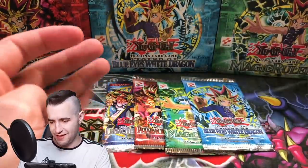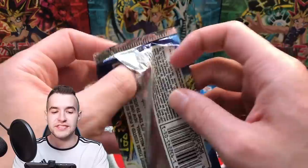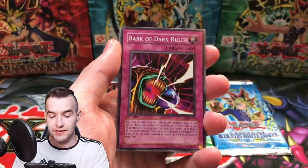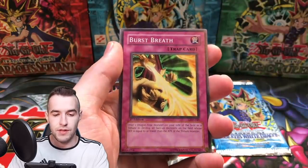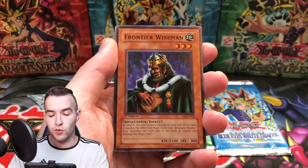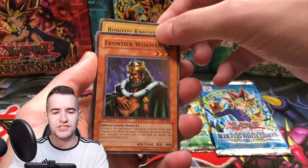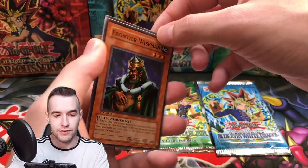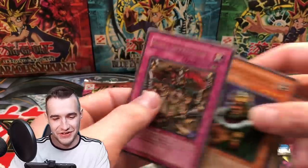We already gotten a foil, which is pretty awesome. We have Legacy of Darkness 1st Edition — this was a 36-pack box, and there was not a Lily pulled. I think they may have pulled the other foils though, so Injection Fairy Lily is like our only chance. Bark of Dark Ruler, Winged Dominion, Burst Breath, Soul Demolition, Double Snare, Devil Snare, Robotic Knight, Bubble Crash — and the last card is Royal Oppression. Pretty good rare, but definitely not Injection Fairy Lily. Still a really cool card though.